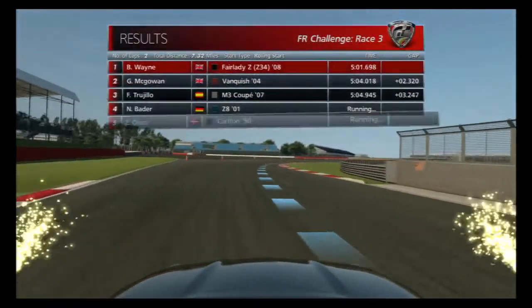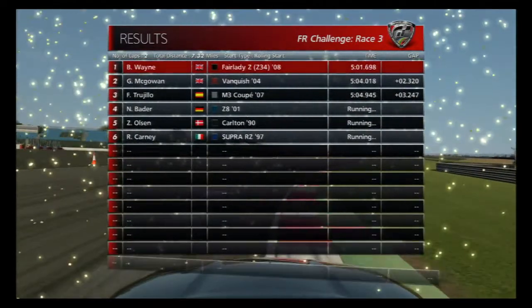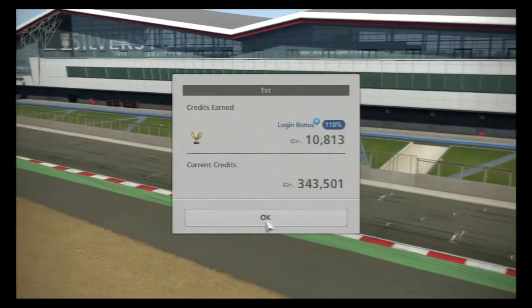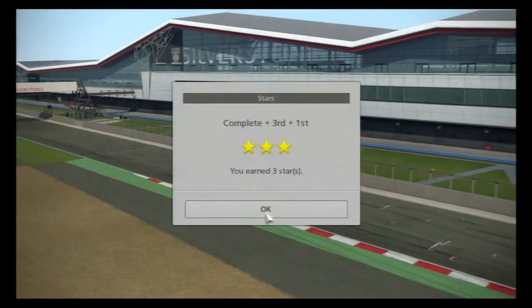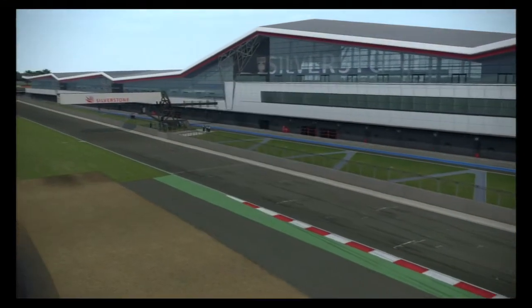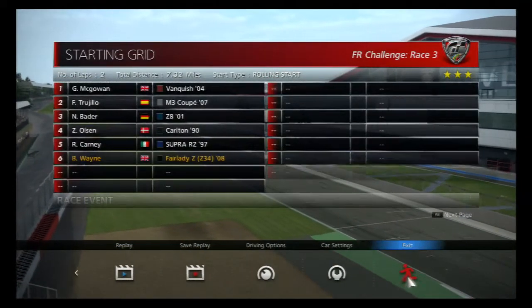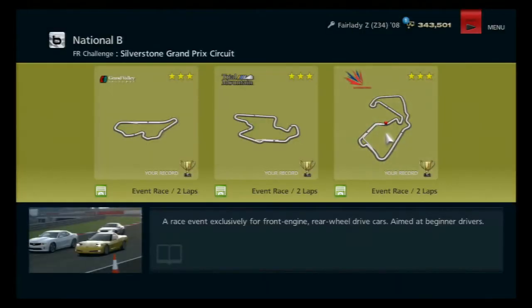2:29 — I'm only nine seconds slower than I was in that GT-R, around one lap anyway. Another nice haul of credits, just under 350,000. Start looking at buying some cars that I need for upcoming races. For right now, let's exit. There we go — three gold trophies, three sets of three stars. Complete.